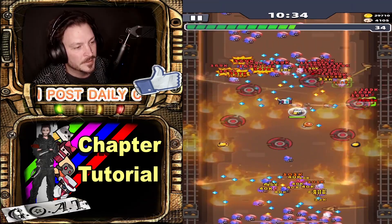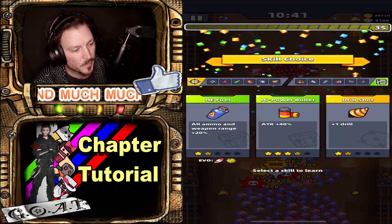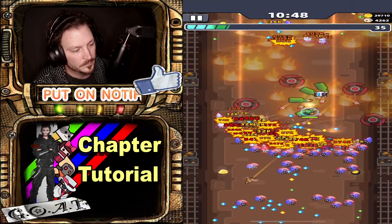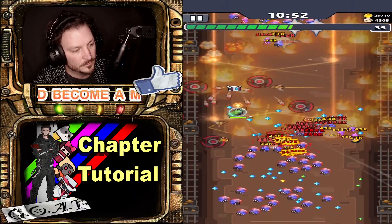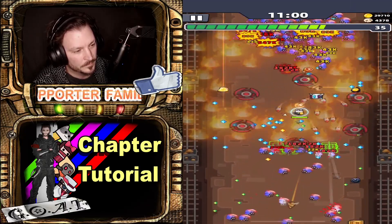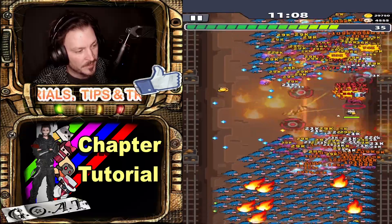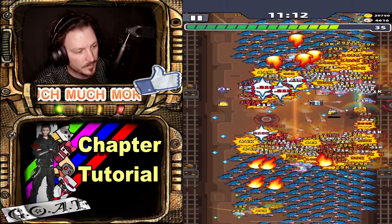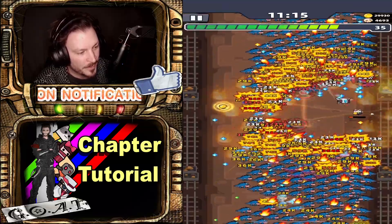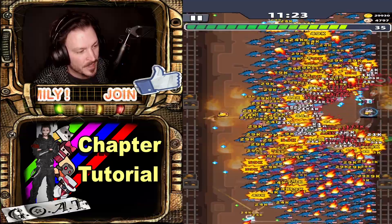But the Whistling Arrow doesn't help much with the mob waves, and on this chapter the bosses are not the bigger problem — it's the mob waves. You'll see what I'm talking about in just a few seconds. I'm taking notes on where my bombs and meat are. I was too eager picking up the chest and should have picked up the meat instead, because this will lead to my death.